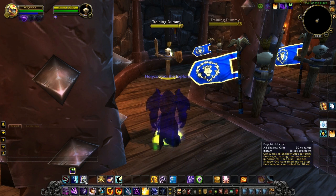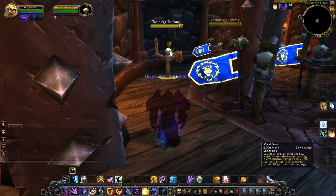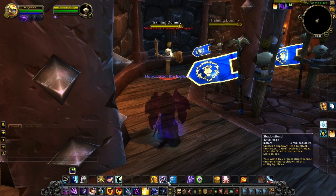Psychic Horror is not quite so good in my opinion. It consumes all your shadow orbs to terrify the target, causing them to tremble in horror for 1 second plus 1 second per shadow orb consumed, and drop their weapon and shield for 10 seconds — so at max you can get 4 seconds on this. Doesn't seem worth it personally. You can still cast Leap of Faith while in Shadowform, and Shadow Fiend has gotten a little change as well.